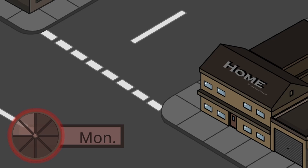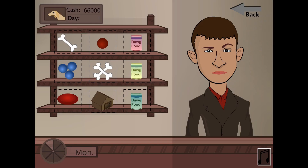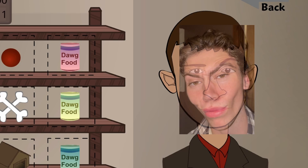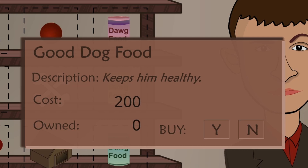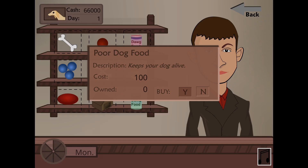As you can see, when I try going back to the betting parlor, there is not enough time to support this habit of mine, so I guess I'll take care of my dog. Let's buy dog supplies from this nice gentleman. First and foremost, let's look at the dog food they have. Great dog food — keeps him really healthy. No thanks. Good dog food — keeps him healthy. Nah. Poor dog food — keeps your dog alive. Yes, please. I guess we'll also buy a dog house and a frisbee for him.